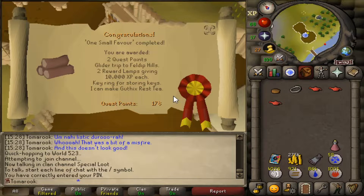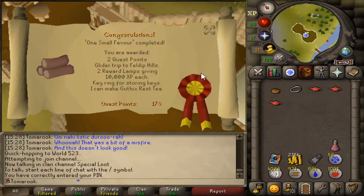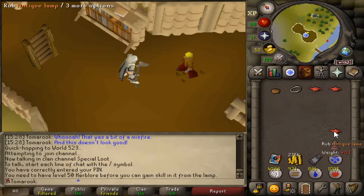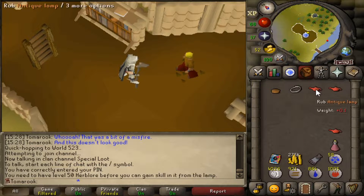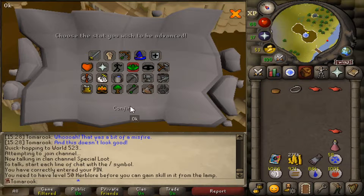That is One Small Favour now complete. This quest did suck, but it was definitely worth it because you get two XP lamps giving you 10k XP each. I've also brought along my Recipe for Disaster antique lamp, because these two should get me over 50. Right now I'm at 48, and I have 3k till I level up, so let's use these on Herblore.